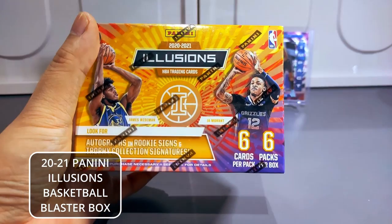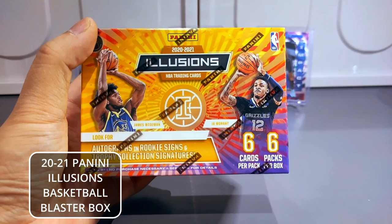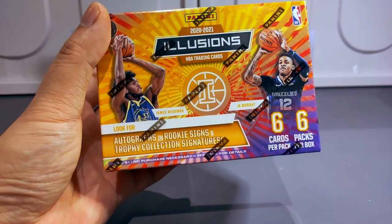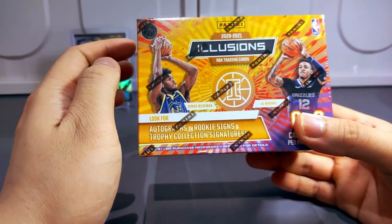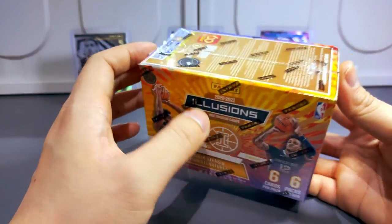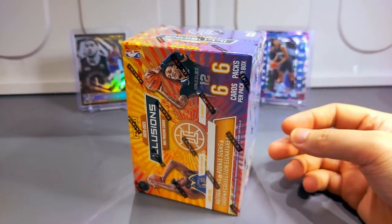A box contains six cards per pack, six packs per box — do the math on how many cards that is inside. You also can get an autograph from this box. I saw people pulling an auto from this blaster box — trophy collection signatures, autograph and rookie signs — and I'm hoping we're gonna get those.